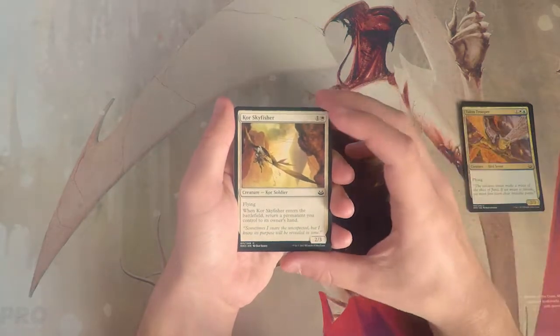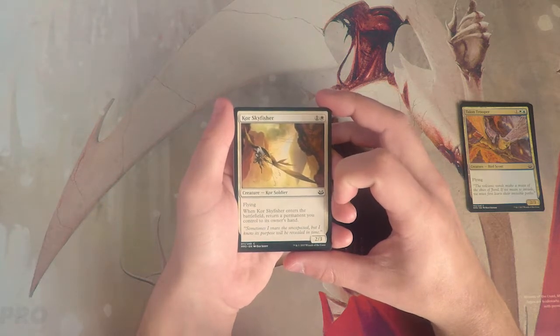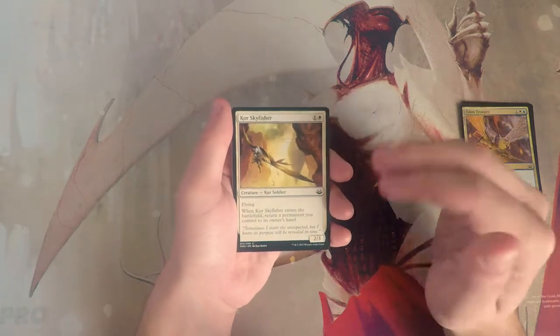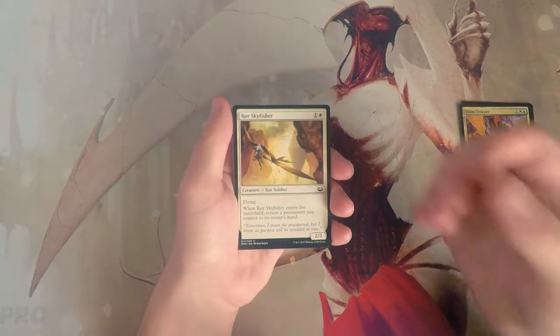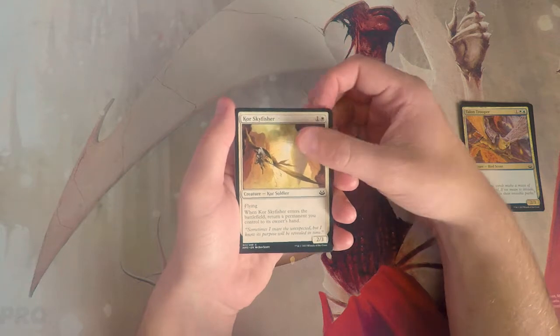Coar Sky Fisher is another great card — a 2/3 for two with flying, and when it enters the battlefield you return a permanent you control to its owner's hand. Bounce effects were really big in this set; there were a lot of flicker abilities and Coar Sky Fisher is very much a key part of that deck.